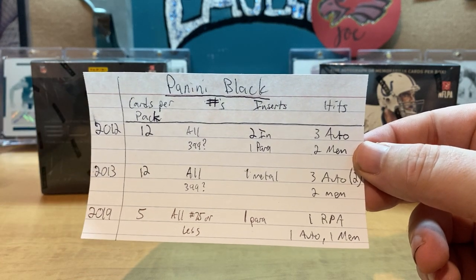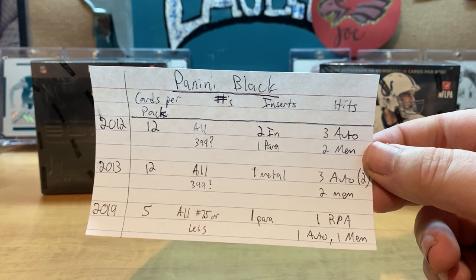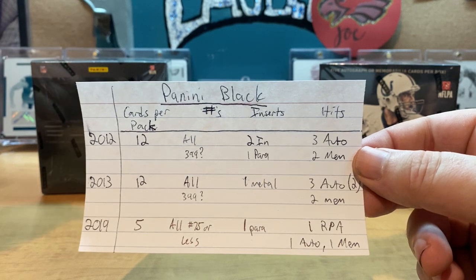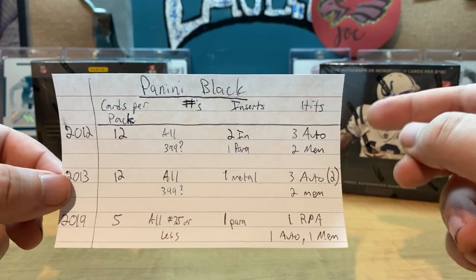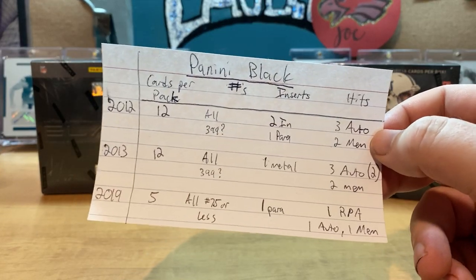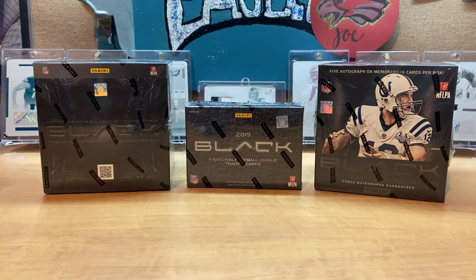The 2012 I was able to snag off eBay — I made an offer, had a bit of a back and forth with counter offers, and was able to get it for about $135. The 2013 I got for $70, and then the 2019 I got for about $145. Originally they were going for around $100 to $125, but these were very limited stock, so the price jumped up. The cards are pretty, pretty nice. Black is my favorite product, so I'm really excited for this.